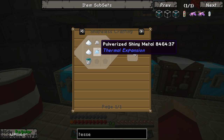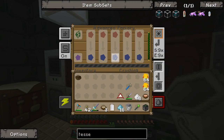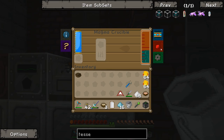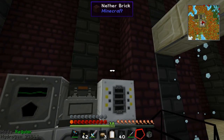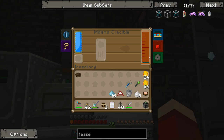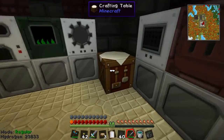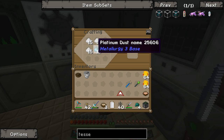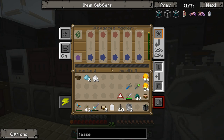Next up is the enderium blend — that's the tin, shiny metal or platinum dust, and resonant ender. The tin and platinum are all crushed up; now I just need to grab some resonant ender. It doesn't look like I can actually bucket anything out of this tank, so I'm going to have to use an open blocks tank. Drained it completely — not as much as I was expecting. I've only got enough ender pearls to make 32 enderium blend, but I'm pretty sure that's enough.